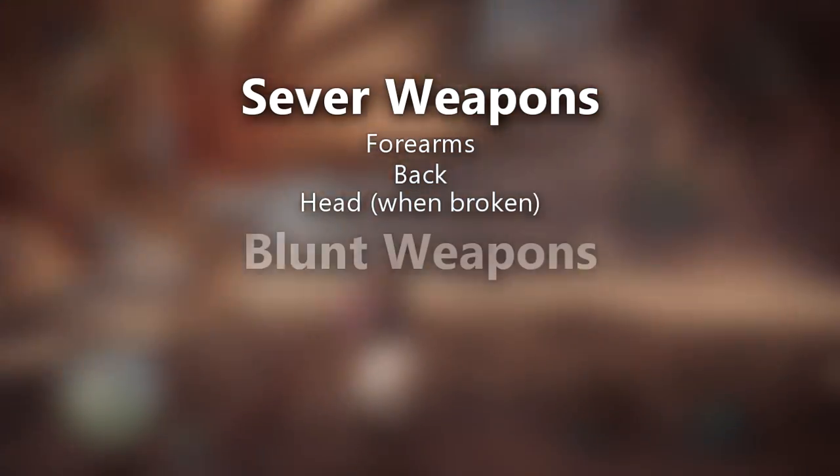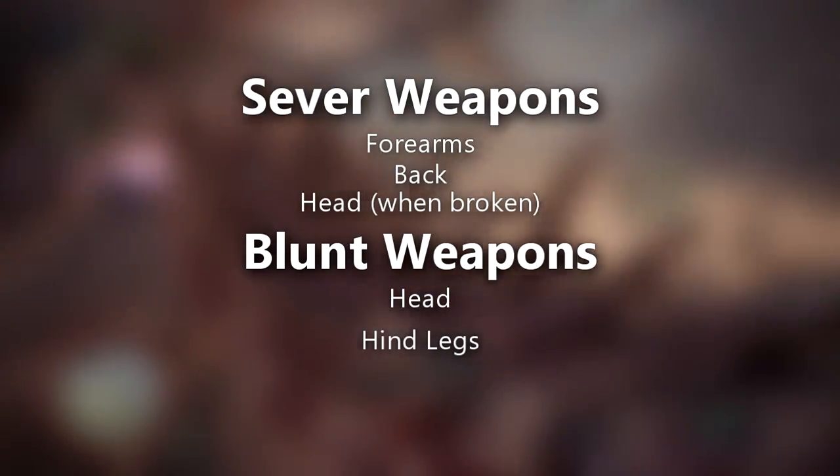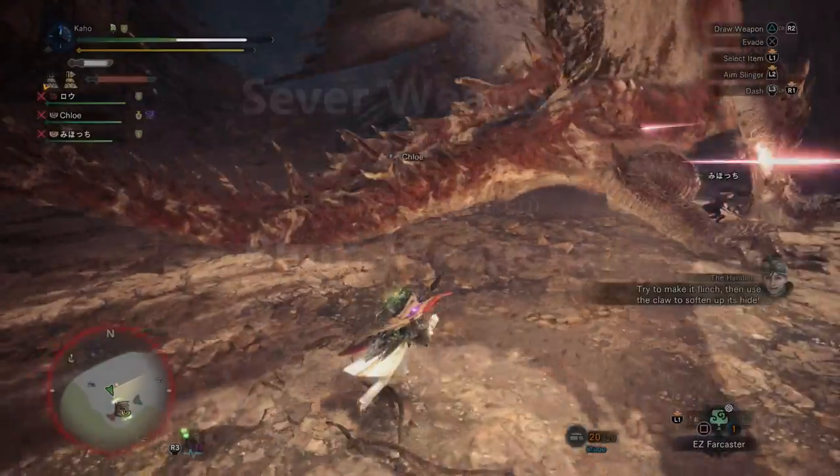Hammers, on the other hand, are going to want to be attacking Safajiva on the head or the hind legs. What's interesting about all three damage types — sever, blunt, and shot — is that they don't get very good hit zone values against Safajiva's tail.